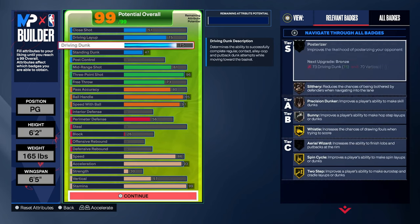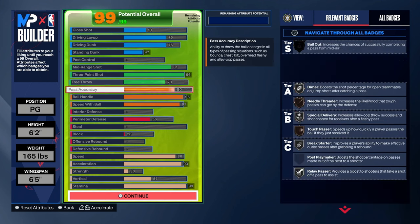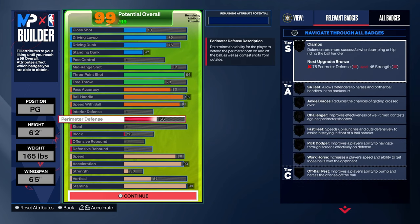As you guys can see, this is the build right here — it's an all-around build. This is still my day one build and I still use it to this day in stage, pro-am, and more. You might go against a post scorer and you know how that goes, but overall I like this build a lot. It can shoot and dribble fast. Defense I really do not have a problem with — if you can beat your opponent to the spot fast and reach, you guys are gonna get rewarded.